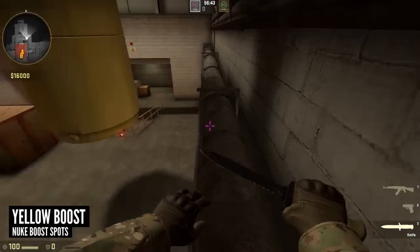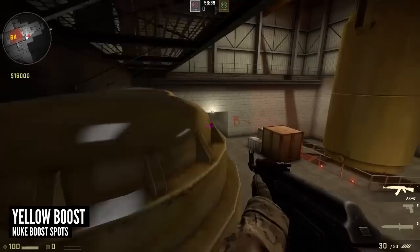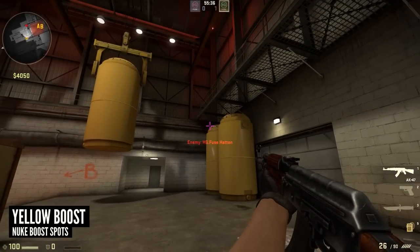I'm going to start with a pretty neat spot on the ramp area. Using a jump boost you can get your teammate up onto this thick pipe and play behind yellow. It's a really concealed position. When you look at it from the terrace perspective they'd have to pull off a pretty big reaction shot to even come close.